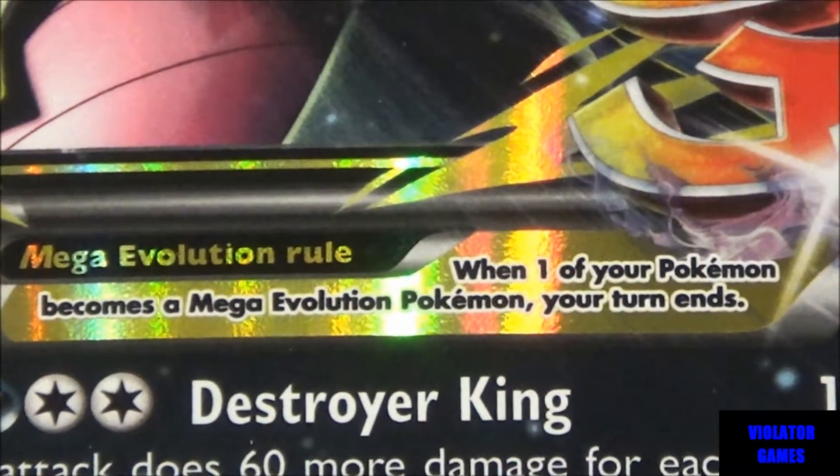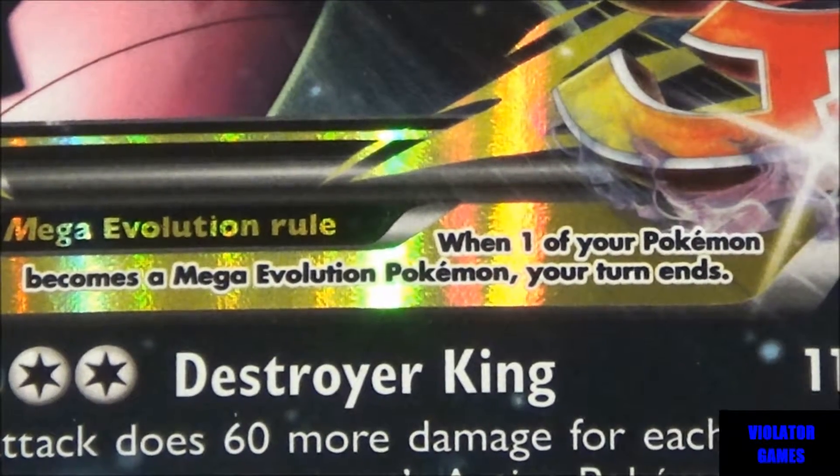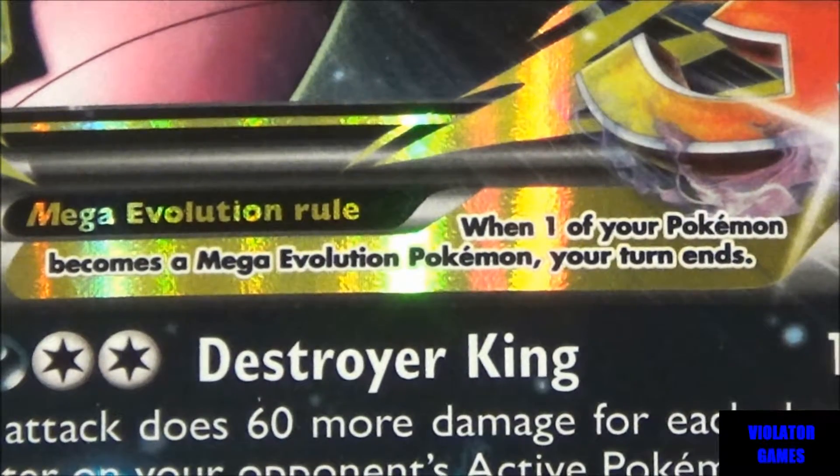You can see the one standard rule: the Mega Evolution rule — when one of your Pokemon becomes a Mega Evolution, your Pokemon turn ends, unless you have a card to stop that. It's pretty standard and they put this on every Mega card.